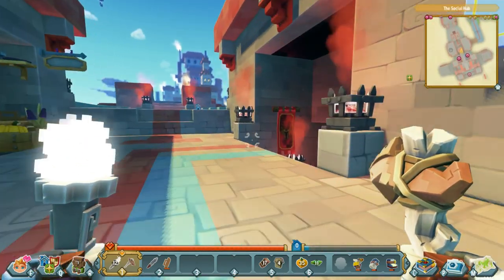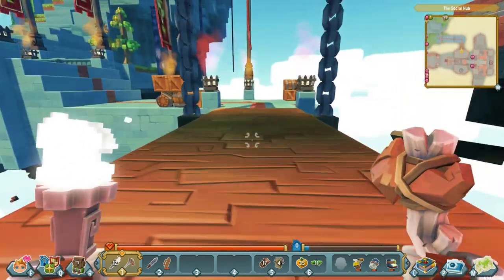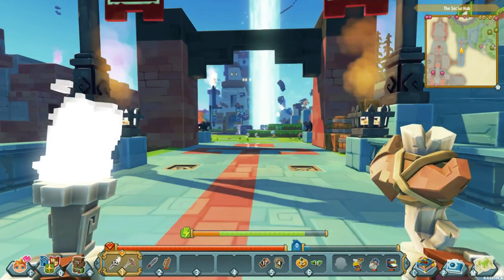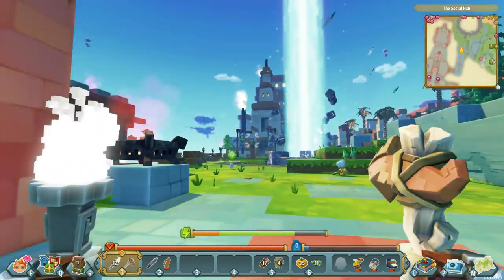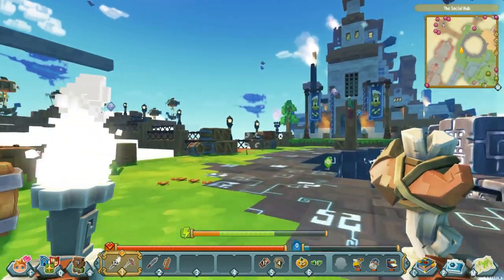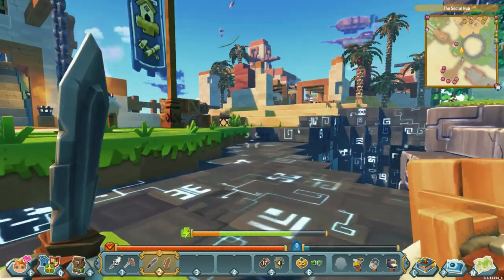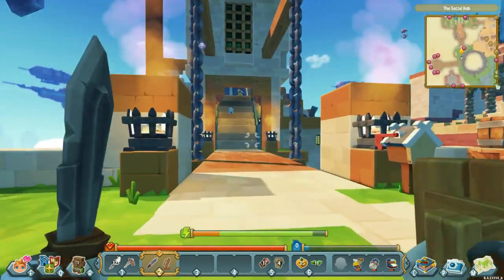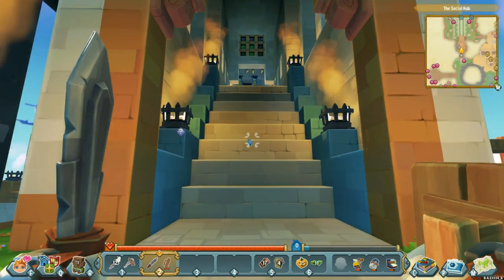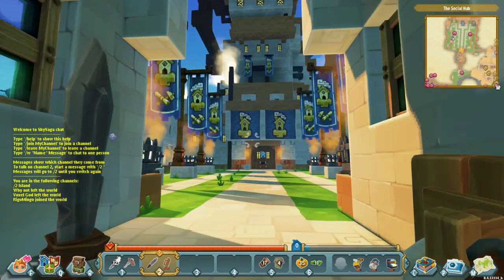Let's go down this way and check out the building guild thing or whatever it is. Let's see if we can run there. I think that's over in that building on the far side. So how have you all been? I'm doing great — just busy with family life. Settler guild, okay.